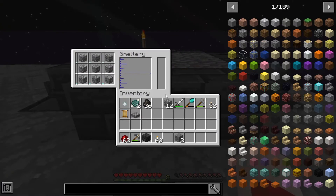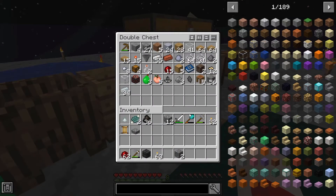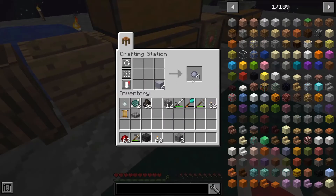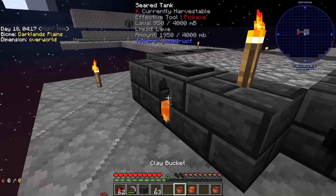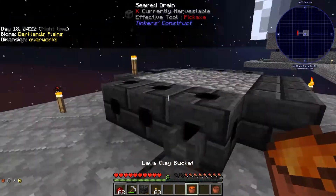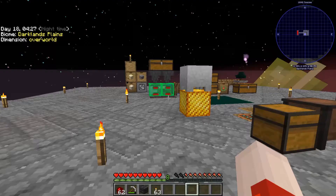And then just fill that up with cobble. The last thing that I need to do is get a bucket, which means I need some clay. I'm just gonna make a few buckets because I will need them. Let's make five buckets. I want to put four buckets of lava in here - three and four. Just like that, that's full for now, and I have one bucket left over.